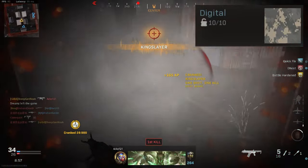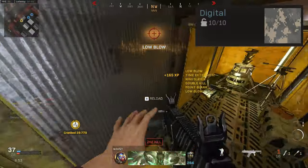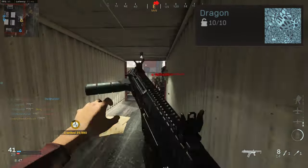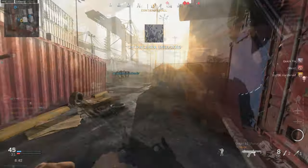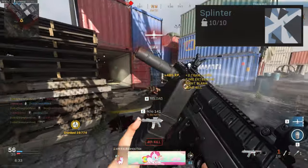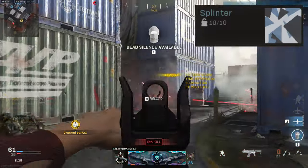For Digital, this is getting 75 hip fire kills and you're not going to have to focus on this one because the majority of times you kill someone with a shotgun it will be by hip firing. For Dragon, this is getting 50 point-blank kills — I mainly did this passively, but if you're struggling, play a bit campy and wait at corners for people to turn and try getting as close as you can before you kill them. Splinter is getting 50 headshot kills and you're also going to do this passively, because if you shoot an enemy in the upper torso and just one pellet hits them in the head — which is pretty likely — it will count as a headshot.